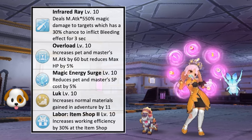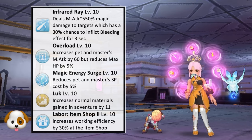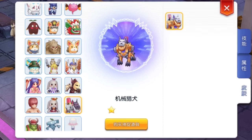Sending Mecha Hound to pet adventure will increase the chance of getting normal materials by 11 at max skill level. As for pet labor, it is best to assign it to the Item Shop for plus 30% working efficiency. This is how a Mecha Hound with level 10 intimacy will look like.